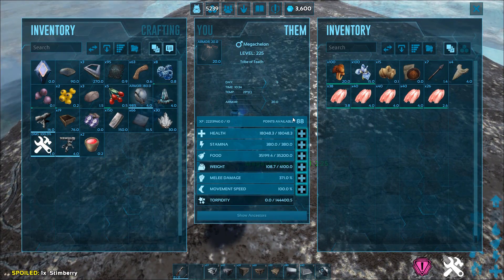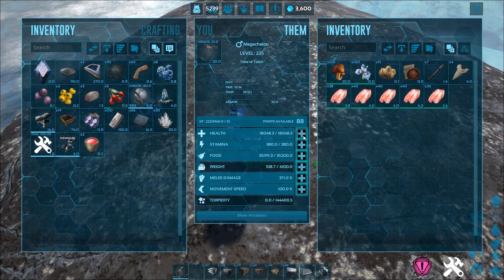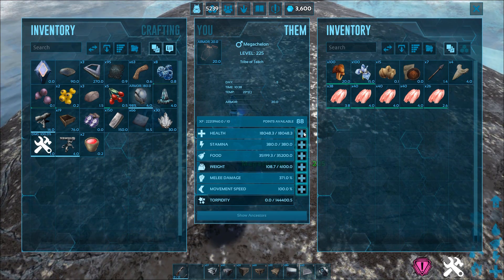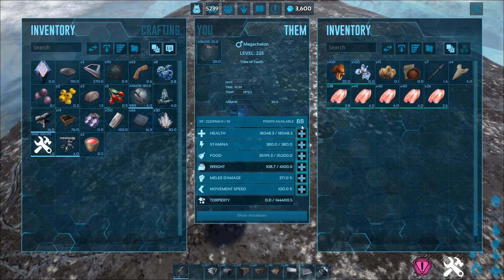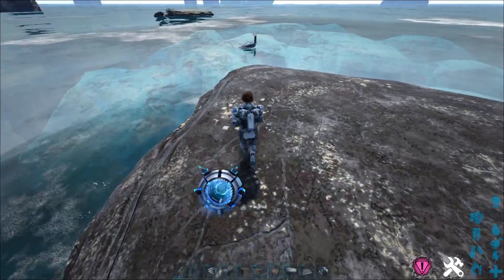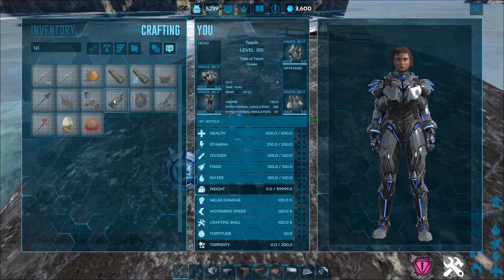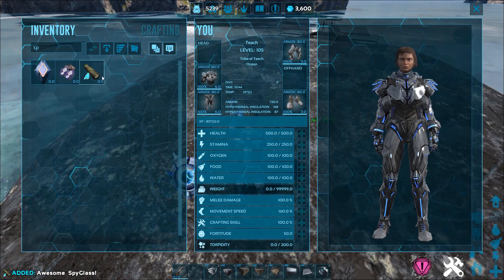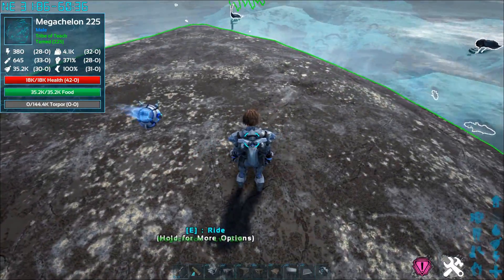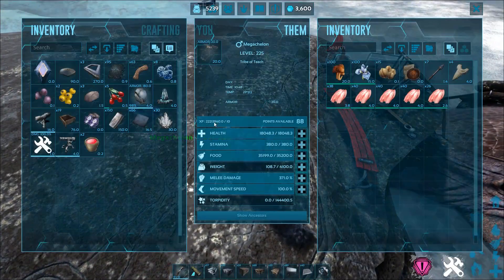So let's look at the stats. First off, they have raised the stat level, I believe — maybe I'm wrong about this, but I didn't change anything and now it's 88 instead of 75. So take that for what you will. The health is based at 18,000. Let's go ahead and do a spyglass check on this guy — the awesome spyglass. So this one's not even that great. Actually, I take that back. It's got 42 points into health, so it is a pretty solid tame.